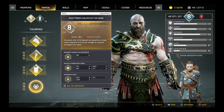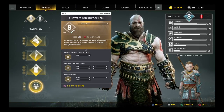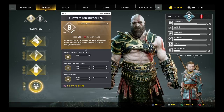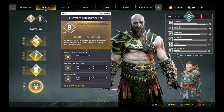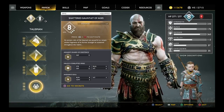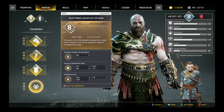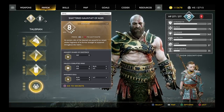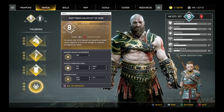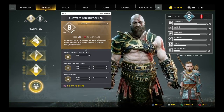Once you get the gauntlet, you'll need to collect all of the stones. I currently have the Asgard Shard of Existence loaded in, which is supposed to be the Reality Stone. There's also Ivaldi's Corrupted Mind, which is the Mind Stone, and Andvari's Soul, which is the Soul Stone.